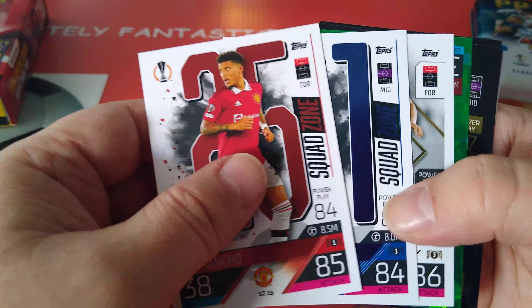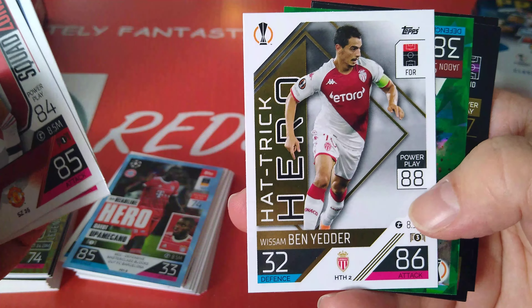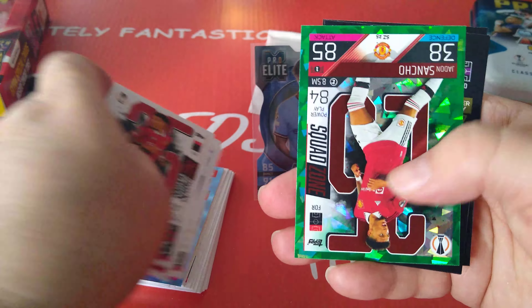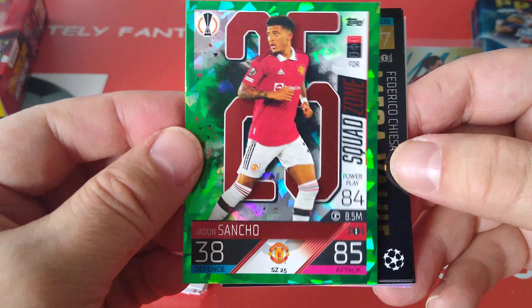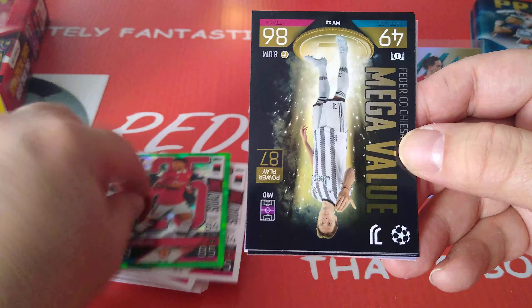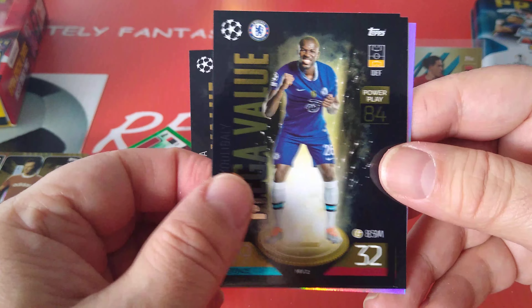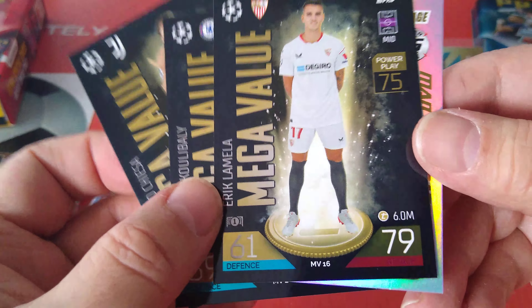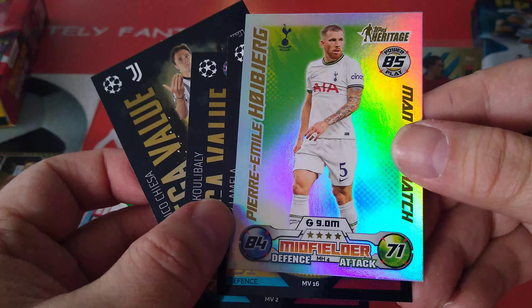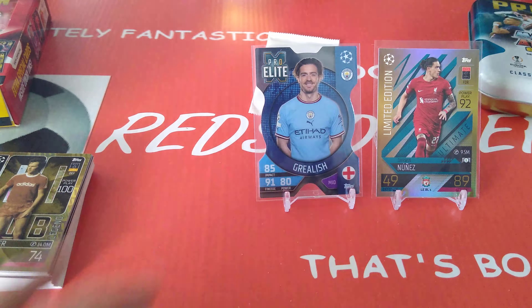Jadon Sancho, squad zone. David Silva, ex-Man City legend, number 21. Hat-trick hero Ben Yedda, Monaco. A green - look at that, Jadon Sancho in the emerald green. Fantastic looking card. Mega value Chiesa, mega value Kolebali, mega value number 16 Lamella X, Tottenham. And another Tottenham player, Huyaberg, man of the match heritage. Not bad at all - we got a pro elite, we got an emerald, we got two blues.